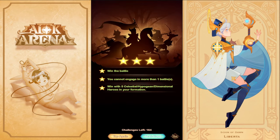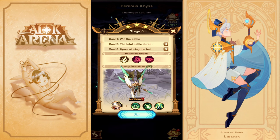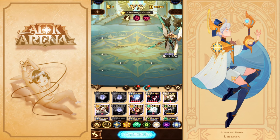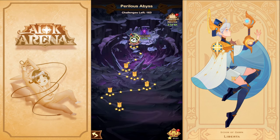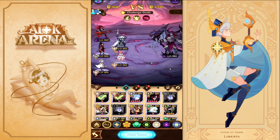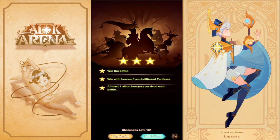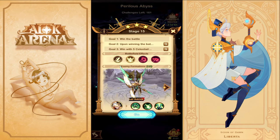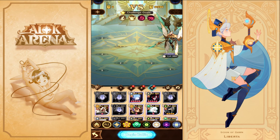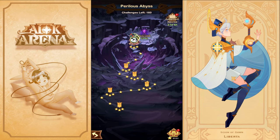Stage 4 uses the same lineup and setup. Stage 8 requires five Celestials/Hypogeans/Dimensionals — same lineup, add anyone else, and clear it for three stars. At Stage 12 you need four different factions, so tweak the first lineup: you have Infernal Lavatoon, Celestials, and Dimensional — remove one Celestial and add Belinda. That's the only change needed to clear it. Stage 15 requires five Celestials/Hypogeans again, so remove Belinda and put Damia back.